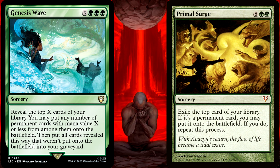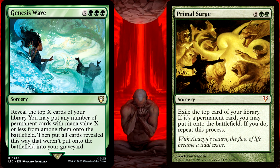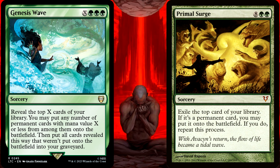Obviously, these are different in terms of Genesis Wave being a set value of X, and the Surge is totally random, as you might just whiff on the very first card being an instant or sorcery. But that's not what this episode is focused on. The big difference between them is that Genesis Wave will put all of the X permanents onto the battlefield all at one time, whereas the Surge will put them onto the battlefield one at a time. No player will receive priority during the resolution of Surge, but still, the cards are entering one at a time and therefore have an order to how they've entered. But with Genesis Wave, they are all entering at the exact same time.